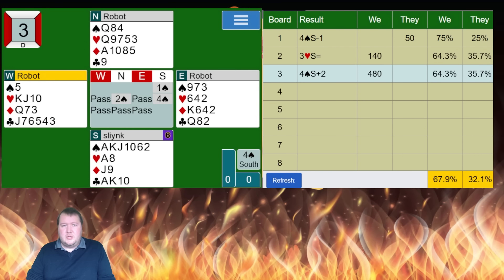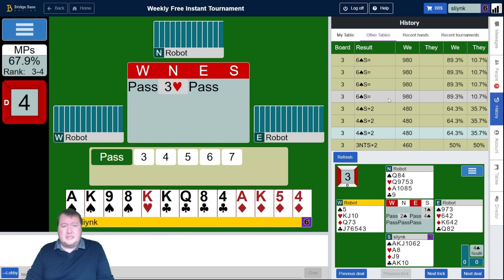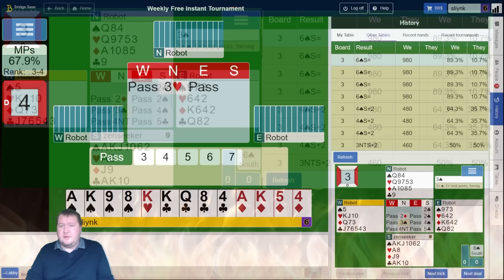Board number three — we managed to get to game and make it. Slam is always there. How are people bidding slam? Opening two clubs, two spades, three spades, four spades, and then partner just kicks on. Slam is a good slam, but partner does have like an 11 count and just bid one spade, two spades — I've got an all-good hand for trying to do more.